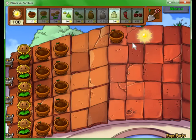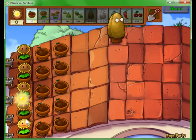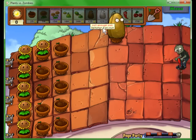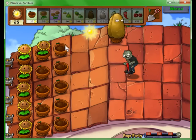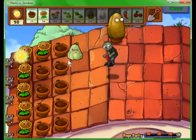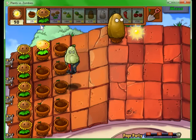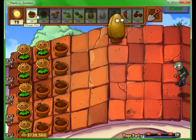Right now we're going to focus on getting our plants right. The first couple of Pogo zombies you see, you might want to squash some of them. Make sure you put that in the right lane — you don't want to waste a squash, that guy will jump over everything and beat in your brains.